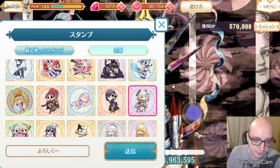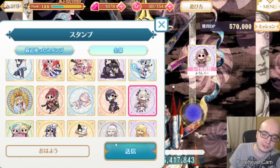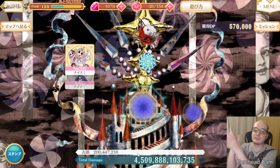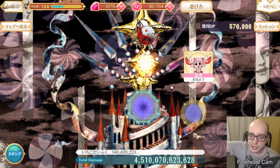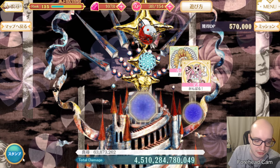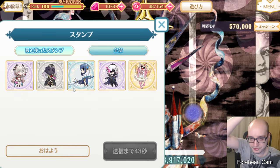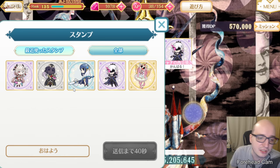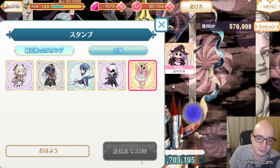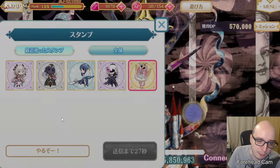Once you have selected what you want to say — the sticker and the comment — you press this button down here, and now it's been sent into the internet and other people who are playing Magica Record right now will see this pop up as a sticker in their game. The tab on the left is basically all the stickers that you've already selected in the past for quick access to your favorites. This is on a one-minute cooldown, so once the cooldown is over, you can send another sticker.